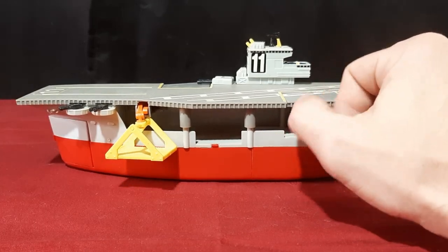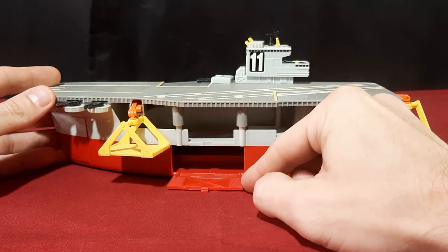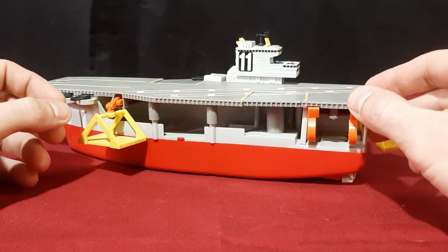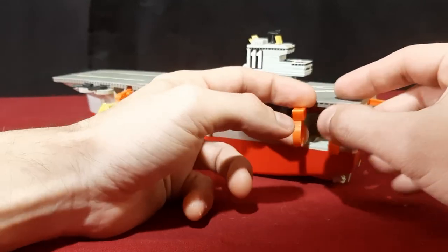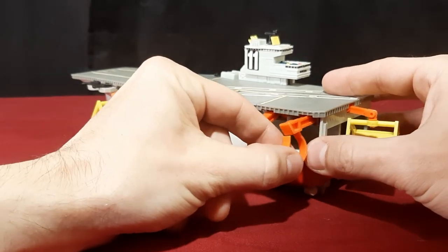Continuing around the boat, we have another side hatch that allows vehicles to enter and leave through the side. Unfortunately this boat definitely does not float because of all the access points it has. It's got what I thought was like a submarine bay dropper kind of thingamajigger.